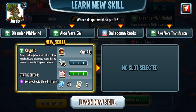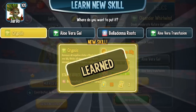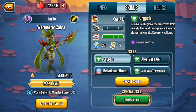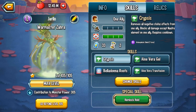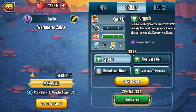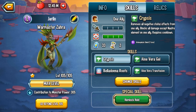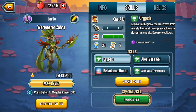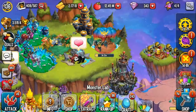Krypsis removes all negative status effects from one ally, and blocks all damage except nature element on one ally — requires cooldown. So we have a nature shield, a botanophobic shield, that will block everything except nature attacks on a single ally monster. This is very similar to Alvira's light shield, the Imperial light shield from Queen Luthien, and Volgar the Pure also has a skill like this except for the light element — now we have one for the nature element. So you'll take no damage except from nature-based attacks. Let's rank her up one more time and see what other skill she gets.